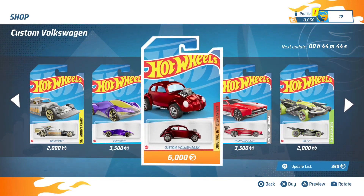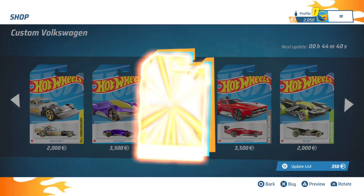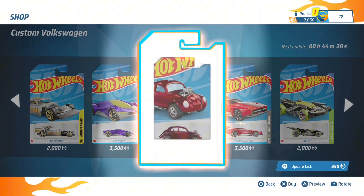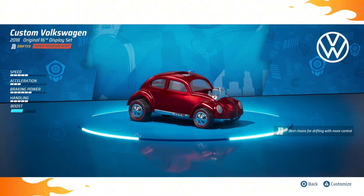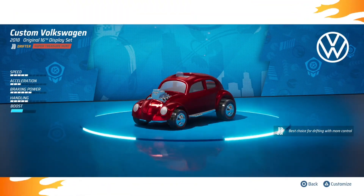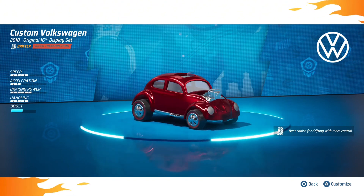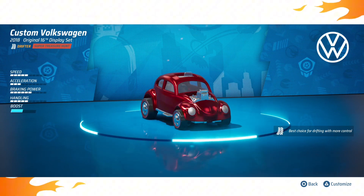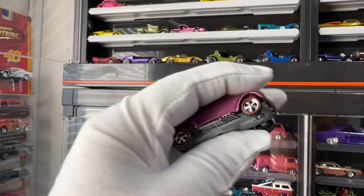All right, here we go. My second SWIG 16 car here in the Unleashed 2 game from Hot Wheels, the custom Volkswagen. Check it out. It's a Spectre Flame Red with smoke windshields, which means it's a U.S. version of the car. 1967 custom Volkswagen.